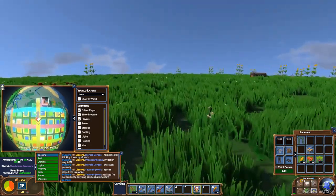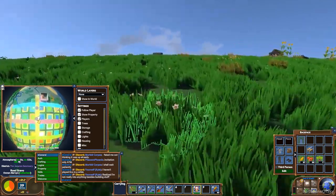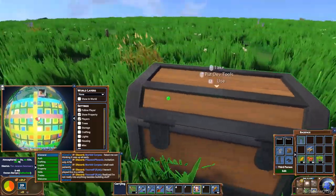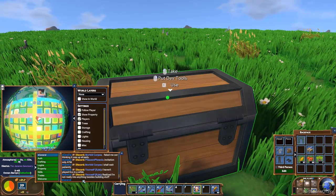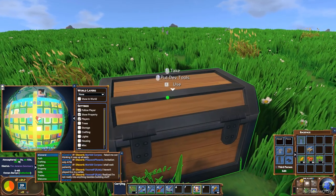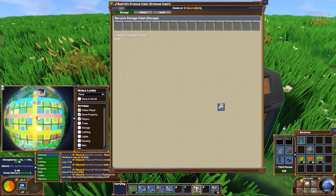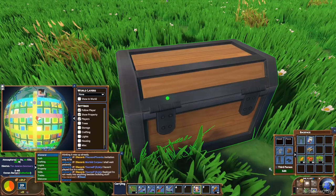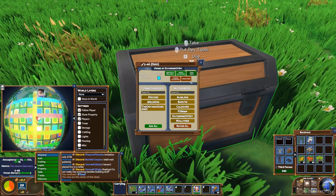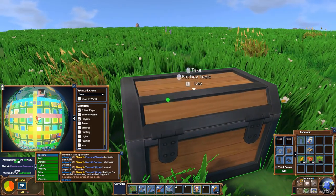When you want to claim a property, go to your chosen property. There is a chest in the middle of the property. These chests are not open to the public, so when you find a plot you want to claim, write something in chat saying 'moderator claim' or 'please help me claim a plot,' and the moderator will go into the chest and make it public for you. You take the deed from the plot into your inventory, then right-click it and select 'claim deed' — and now it's owned by you.